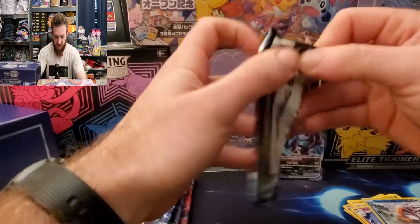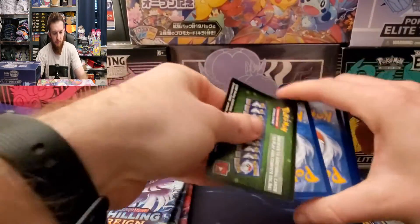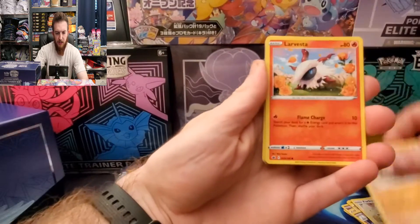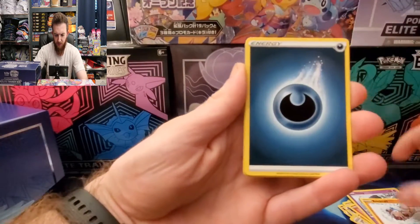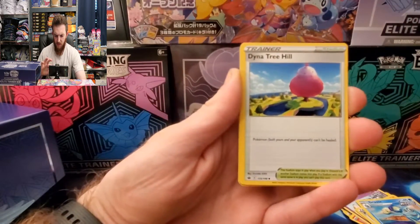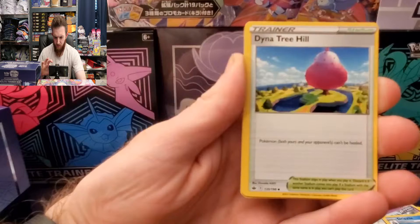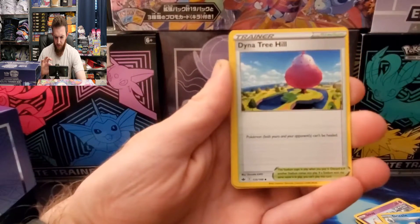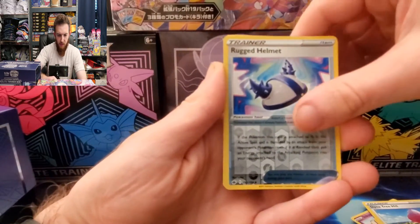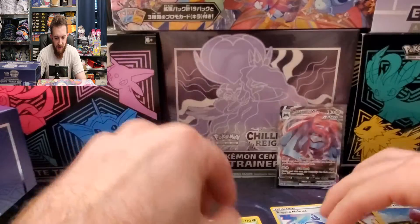Next pack. Here we go: Furfrou, Diglett, Larvesta, Inkay, Rockruff, Energy, Path to Peak, Drizzile, Dyna Tree Hill, Rugged Helmet, and Sawsbuck for the rare. Pretty cool card art right there — very Christmasy.